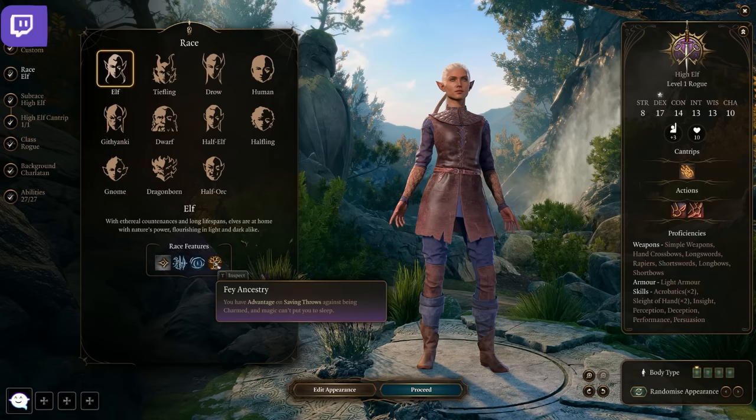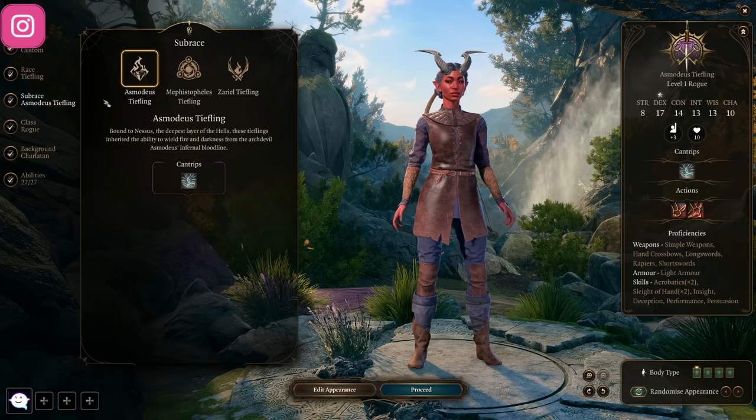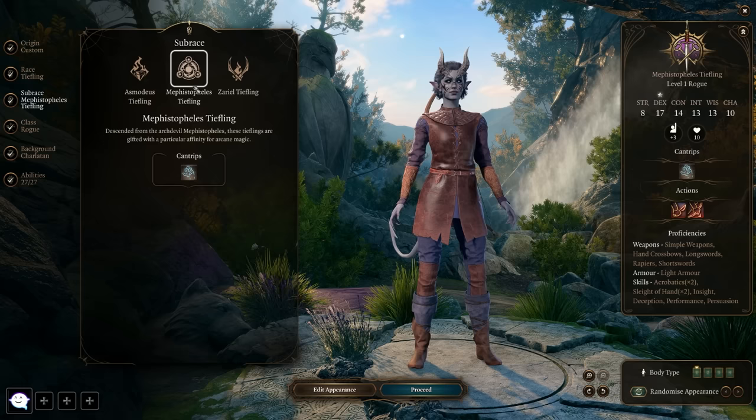The main reason not to edit your appearance just yet is that after choosing your race, you'll likely choose a sub-race, and the sub-race can significantly modify how your character looks. If you spent a bunch of time editing appearance before this, you might click the sub-race and think, 'Oh wait, I don't like that — that's not what I wanted.' So once you've made your sub-race decision, then go ahead and dive into the appearance editor.